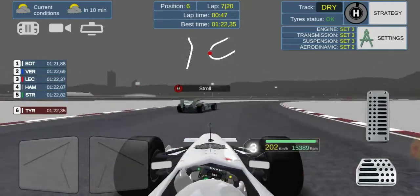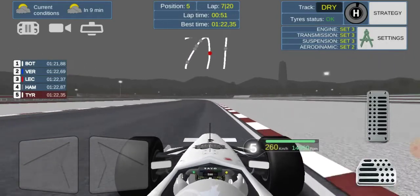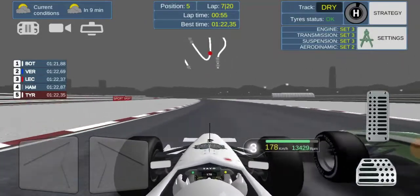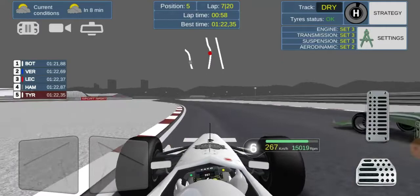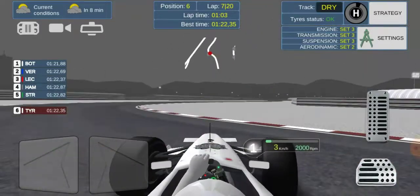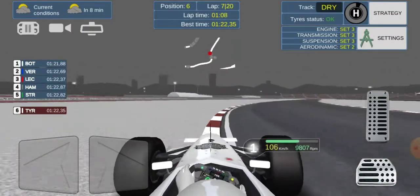Stroll is on super softs so he'll be quicker on his tyres, but our tyres are actually quicker. We get an insane exit off that corner on the outside, brake early against Stroll, try a switchback — we're still on the inside battling the Canadian. Can we get past him for P5? Stroll locks up and brakes into us and we almost go upside down.